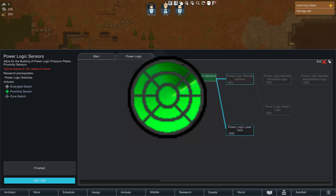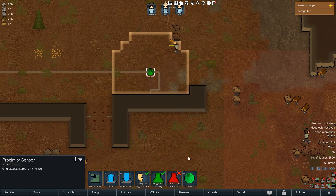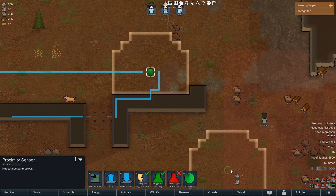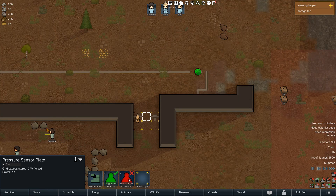First up is the Proximity sensor switch. Requiring PowerLogic sensors research, the Proximity sensor is like the bigger brother of the pressure plate sensor, but it works within a fixed range rather than a single tile. Like the pressure plate, it acts like a switch and also has the IFF gizmos, meaning it can be configured for friendlies or enemies. Remember to configure these gizmos as they do start as off.